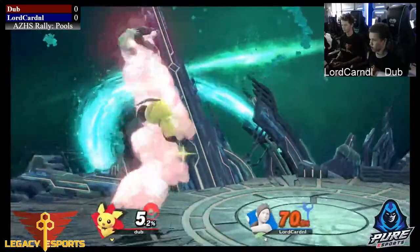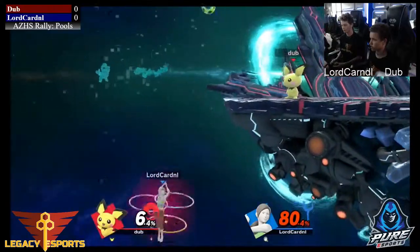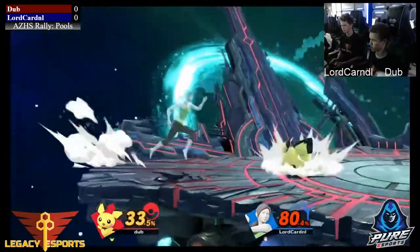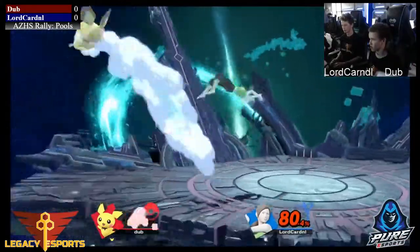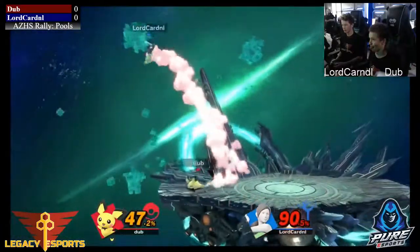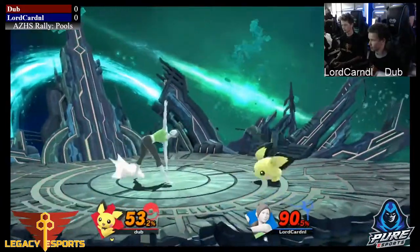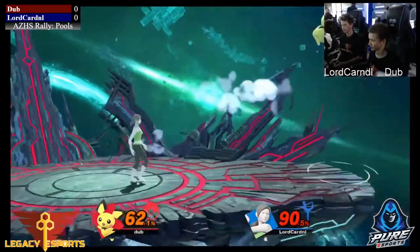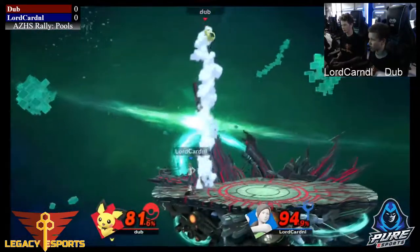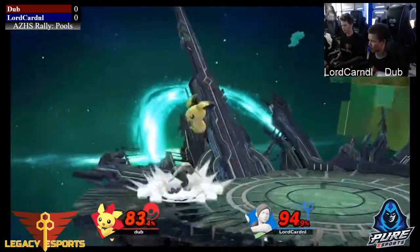We see some loop combos here coming out from Dub. At 80%, he's gonna look for an edge guard situation. Looks for the jab, gets the get-up attack on Pichu. Pichu is able to get back onto the stage. Gets a nice back throw, goes to the volleyball combo, charges up to forward smash looking to clip the up-B from Dub — not able to find that. Dub recovers through the thunder, gets a couple jabs. Answering with a forward edge, really looking to hit that thunder combo, trying to finish the stock off as soon as he can.